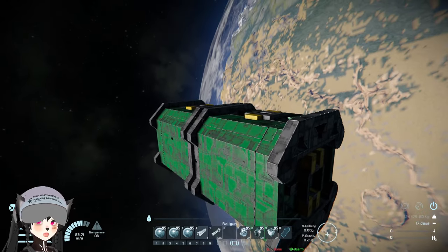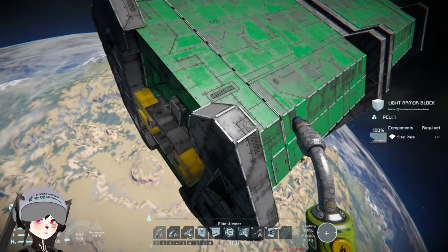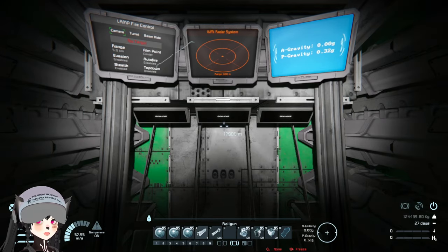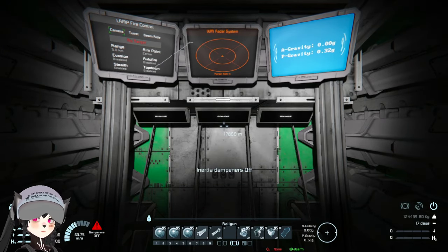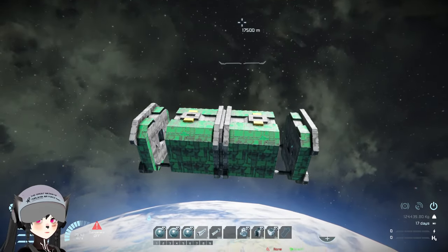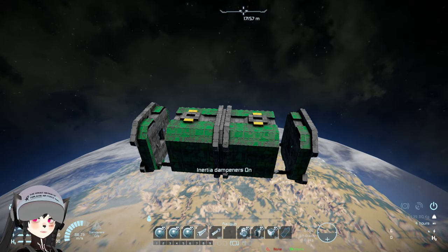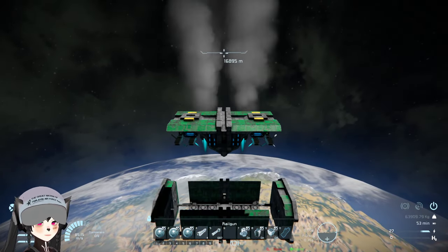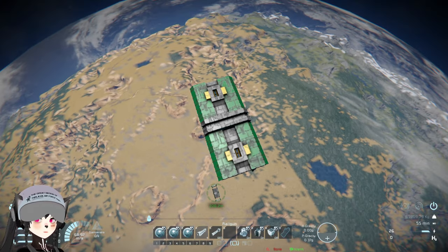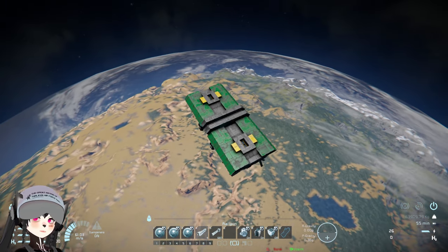Making sure we're on the right orientation — whoops, wrong button. Opening the container, turning on the gyroscope and thrusters, making sure we're on the right orientation, turning on dampeners, and now we're gonna detach the container.